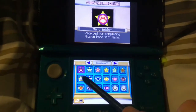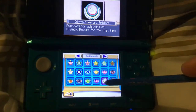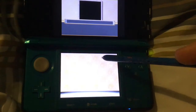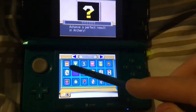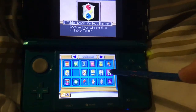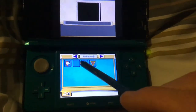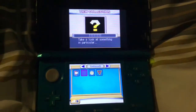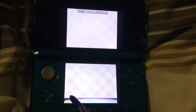So you've got your emblems: completing mission mode with Mario and all other characters gets you an emblem, getting an Olympic world record, a perfect result in archery, gold in all events, playing all events, and a perfect emblem. There's also one that I think involves the Wi-Fi connection.